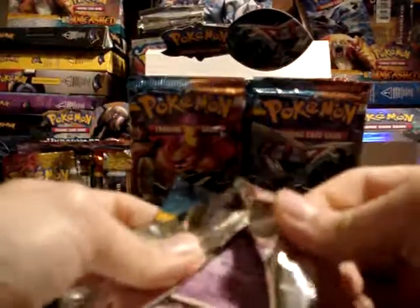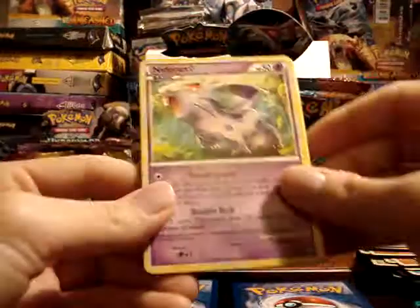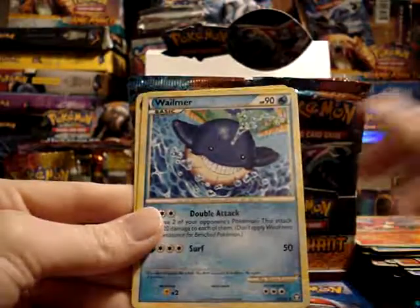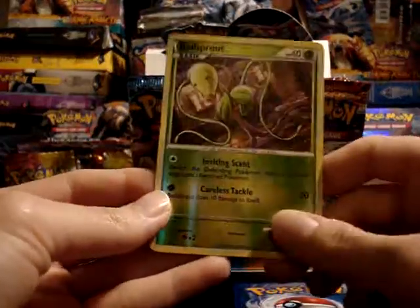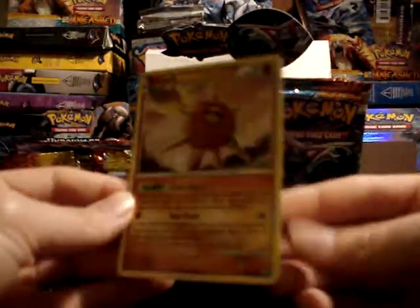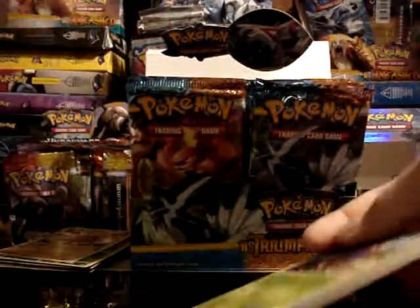Yeah, I think the average has been anywhere from five primes and three legends or so — I've heard mixed things but that seems to be about the average. Nidoran Female, Tentacool, Dratini, Kricketot, Nidoran Male, Magby, Wailmer, and Larvon. My reverse is Bellsprout, and my rare — nice, another holo — Solrock! I also have some Solrock and Lunatone deck ideas floating around, so having extra Solrocks might come quite in handy for trading if I decide I don't want to make my own Solrock Lunatone deck.